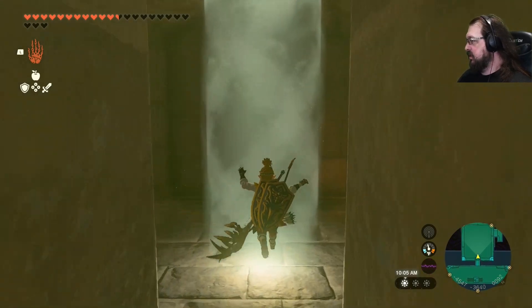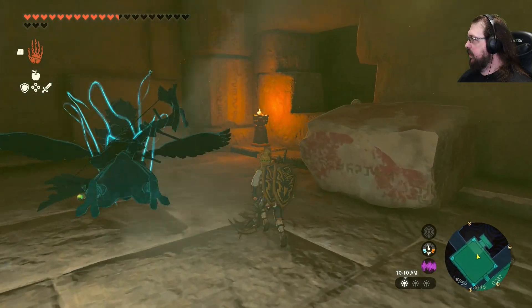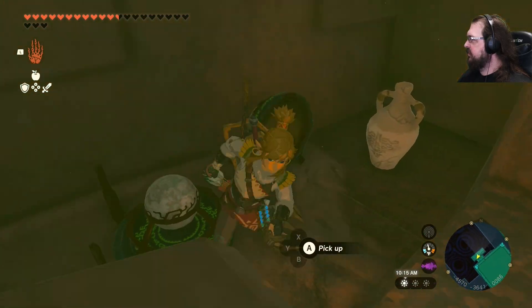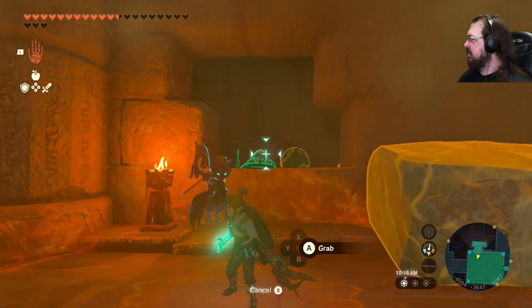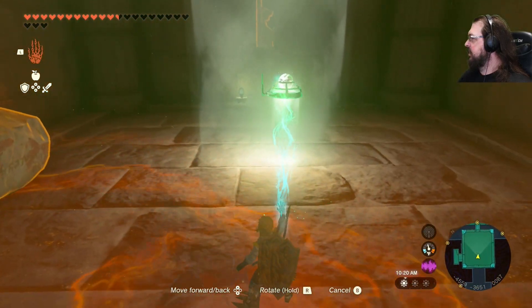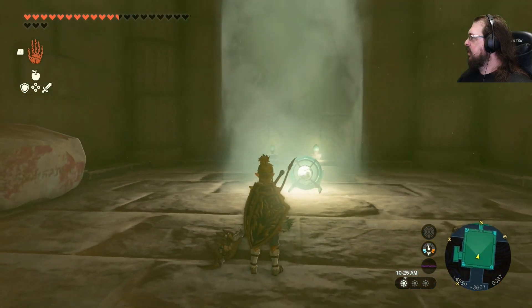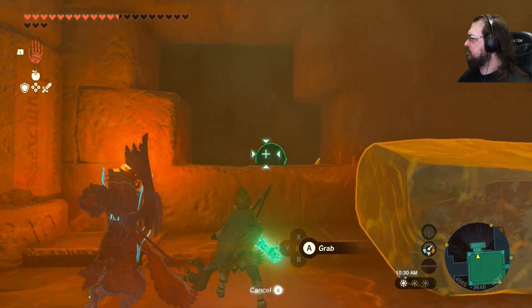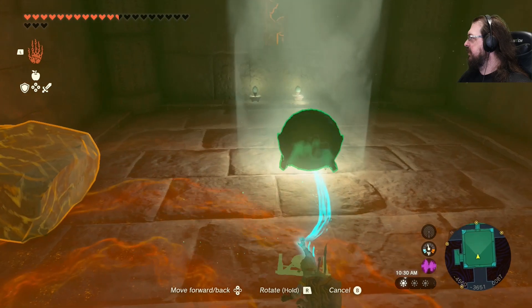So there's light in here. Let's see what that's all about. So do all of the light rooms have hidden mirrors nearby? Why can't they just be obvious mirrors nearby? Is this really necessary? Why do we have to go through the extra effort here?